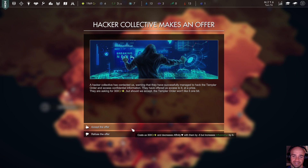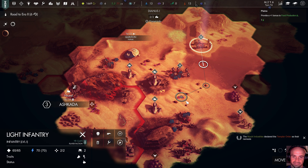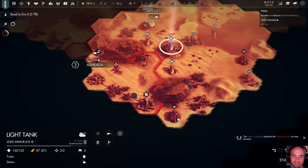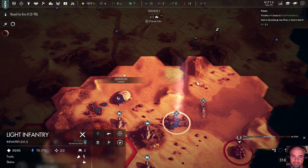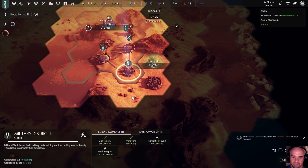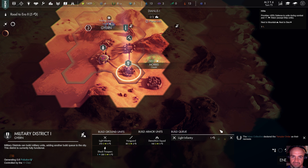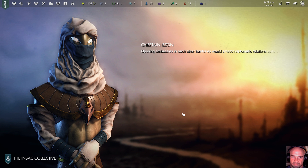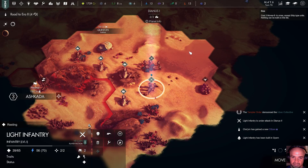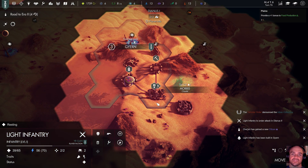Hackers contacted us — they managed to hack the Templar Order. We'll accept it. I like it — it's literally exactly who I wanted to piss off. Maybe we can build another somebody. I have one Ethereum so I'm almost to the point I can do that — rush it with two Ethereum. I do like that there are new unit models here — you can tell immediately they're the new alien force.